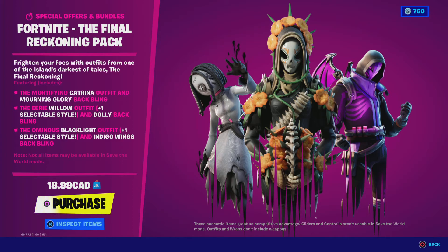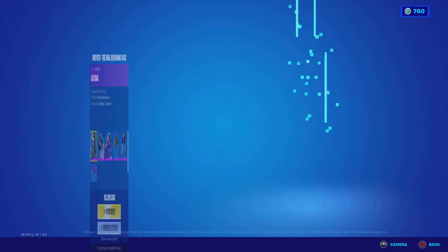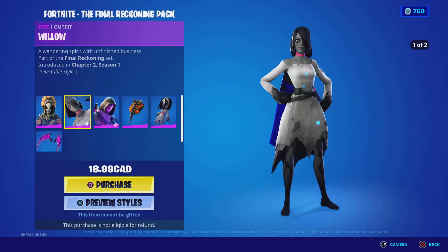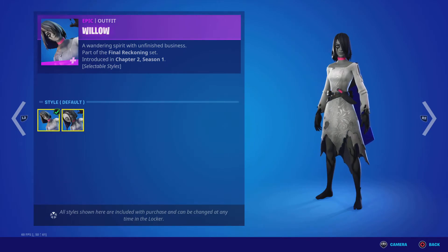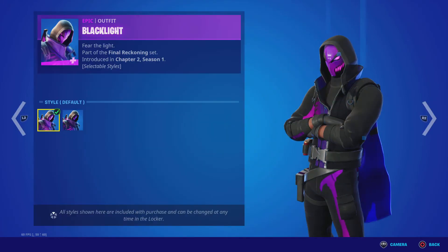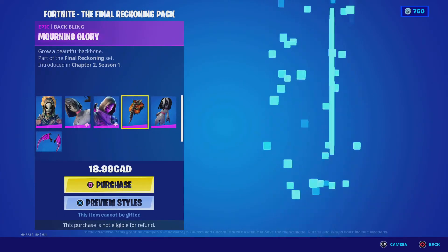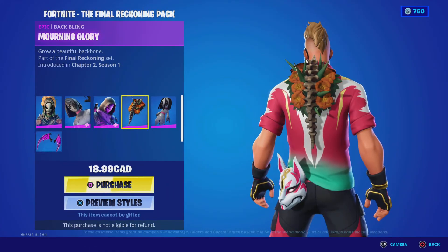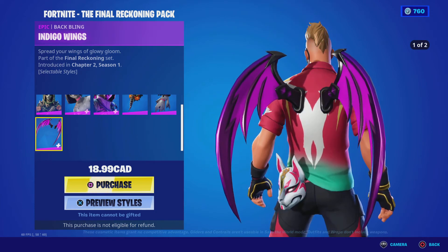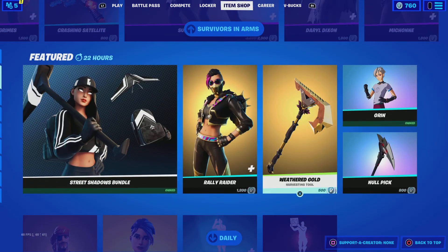Fortnite The Final Reckoning pack: two styles for Willow. First we have Katryna Willow — two styles: default and Dollhood. Blacklight — two styles: default and no glow. Morning Glory. Dolly. And Indigo Wings. That's it for now — like and subscribe and see you guys next time, bye!